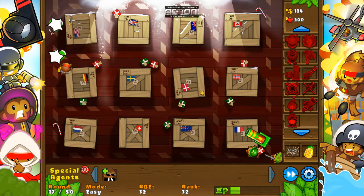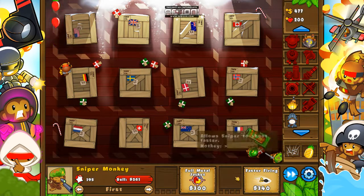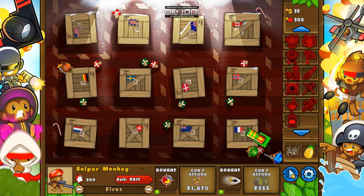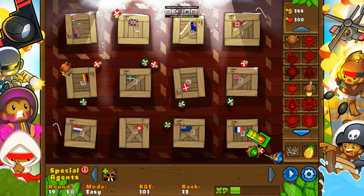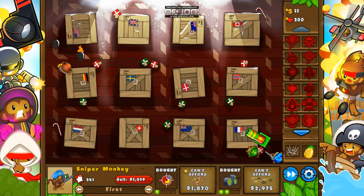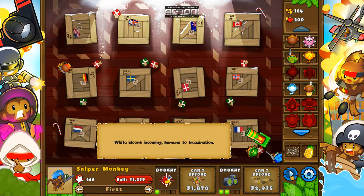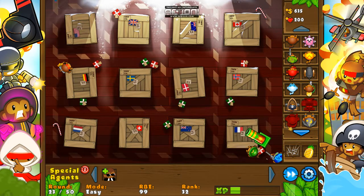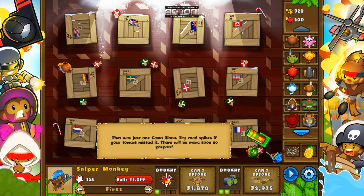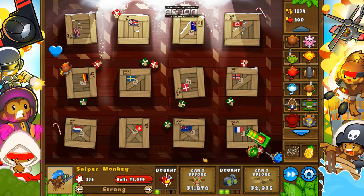What else do we need to worry about? I guess we work towards the marb next. We'll just upgrade this guy for now, and then probably get a marb more because I haven't used them in ages. Maybe we should farm — nah, I can't be bothered farming on easy. We still have a long time until the MOAB, so we'll just get this.